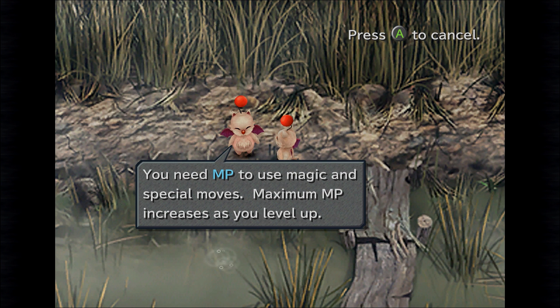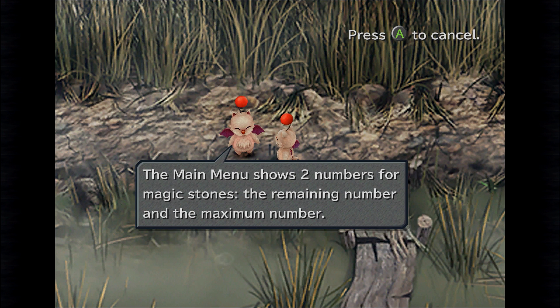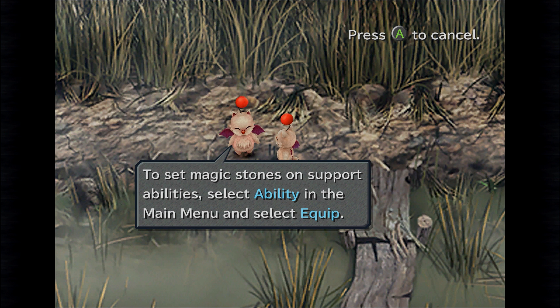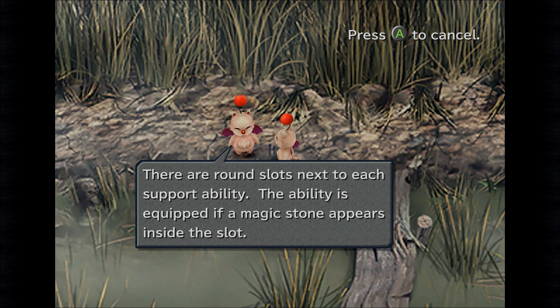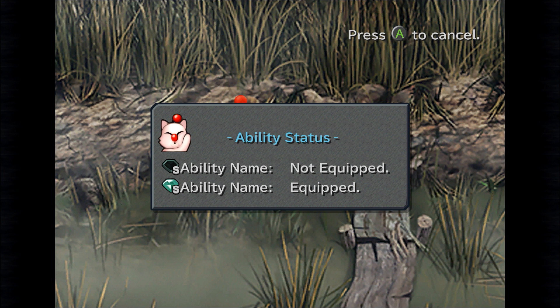We'll have to figure out how to equip those at some point. You need MP to use magic and special moves, and maximum MP increases as you level up. Support abilities must be equipped with magic stones to be functional. Like MP, the maximum number of magic stones increases as you level up — we've already done that. The main menu shows two numbers for magic stones: the remaining number and the maximum number. Remaining decreases as you equip, maximum increases as you level up. Select Ability in the main menu and select Equip — there are round slots next to each support ability, and the ability is equipped when a magic stone appears in the slot. It's all pretty self-explanatory.